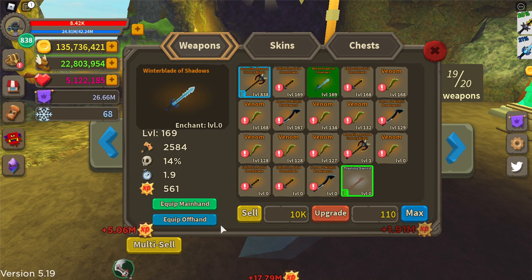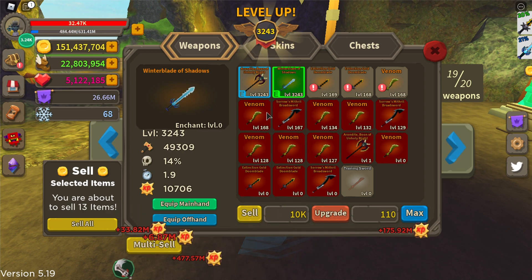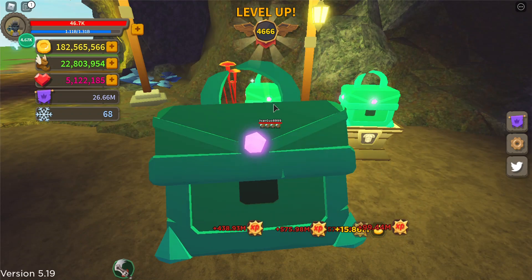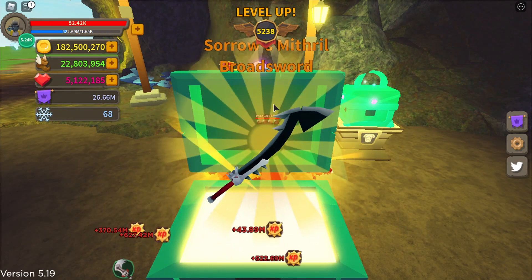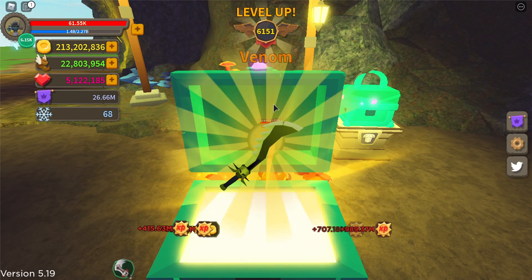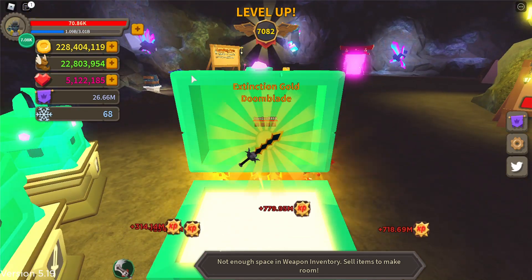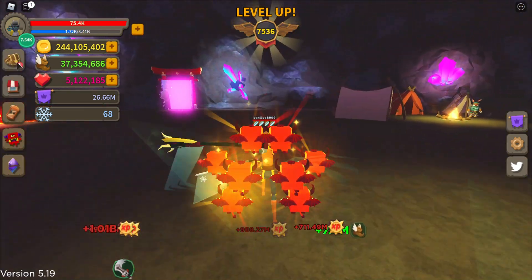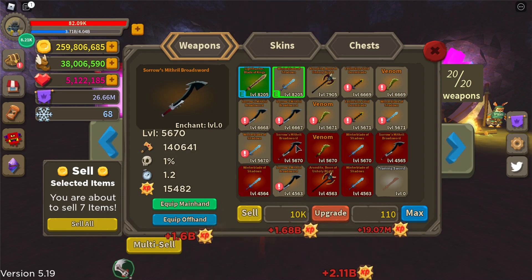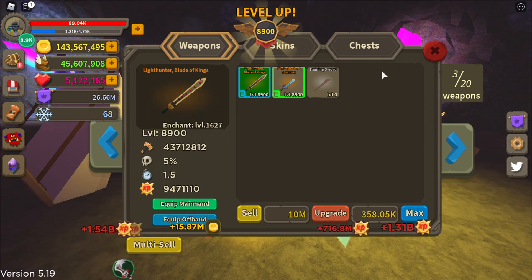Alright, now let's go ahead. I need a light hunter blade real quick. The max upgrade button is very useful — thank god they added it, it's so much more useful. Let's see if I've gotten my light hunter blade. Snow flakes are very hard to grind for. I got a light hunter blade! Let's go sell this and max out. Yes, one thousand, okay.